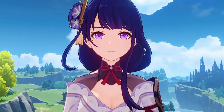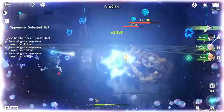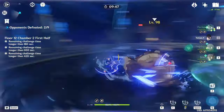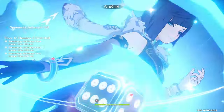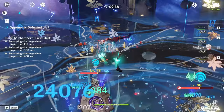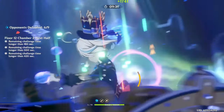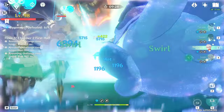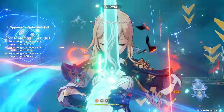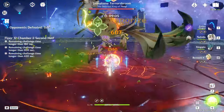Now that you know everything about her kit, let's compare her to her obvious competition, Jean. They both do a big instance of teamwide healing when you use their elemental burst, though Jean's healing is higher. Jean heals one person passively over time, while Xianyun heals the entire team passively over time. They both can hold Viridescent Venerer, which is always good. For differences: Xianyun can hold Thrilling Tales to buff teammates, she helps with exploration at C0, and she provides a meaningful plunge damage buff — whereas Jean doesn't provide much for the team offensively. Though it's worth noting you're comparing a standard character to a limited one.